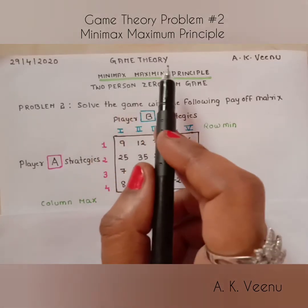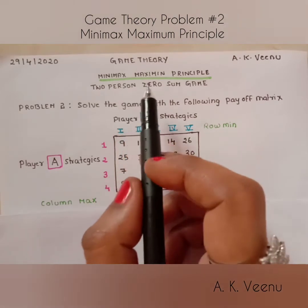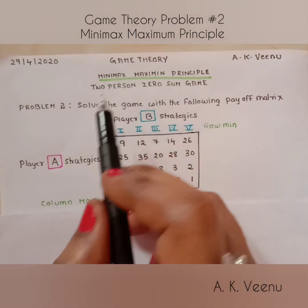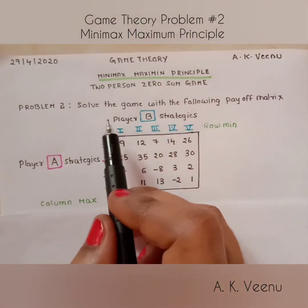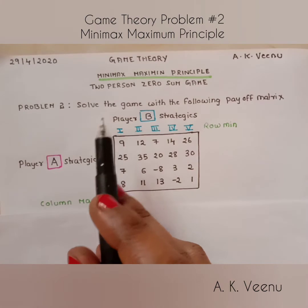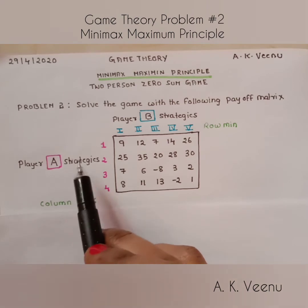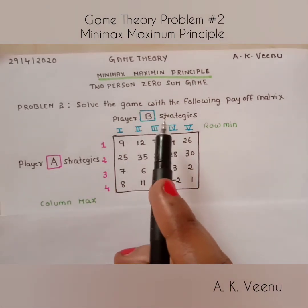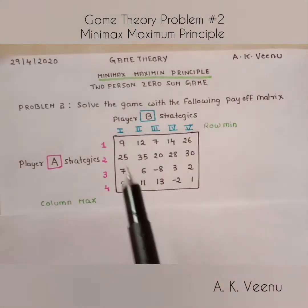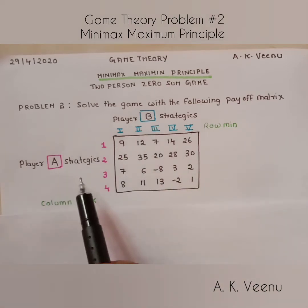Welcome to game theory. Today we are going to solve an interesting game theory problem using the minimax maximin principle. We are going to solve a two-person zero-sum game. When a game has only two players and the gain of one player is equal to the loss of another, it is called a two-person zero-sum game. Here we have a 4 by 5 payoff matrix of player A and B.